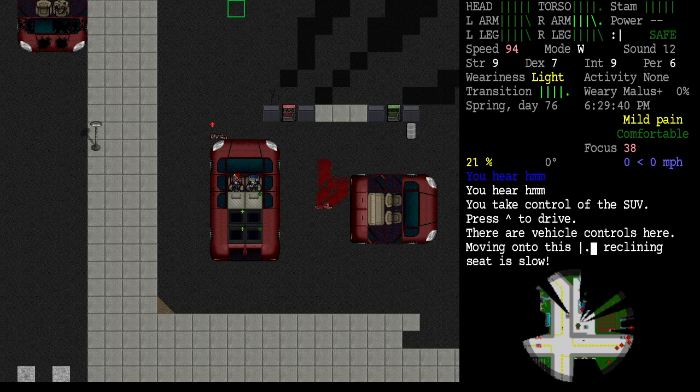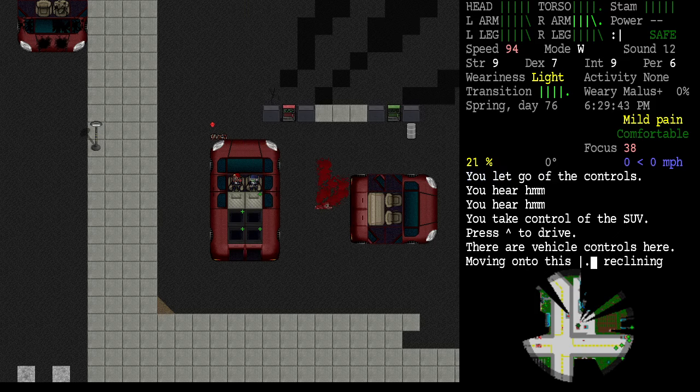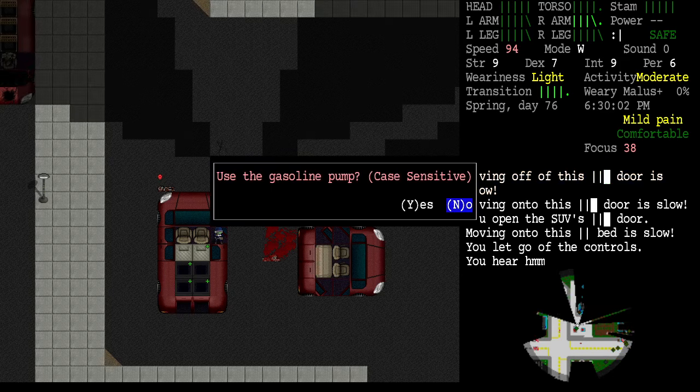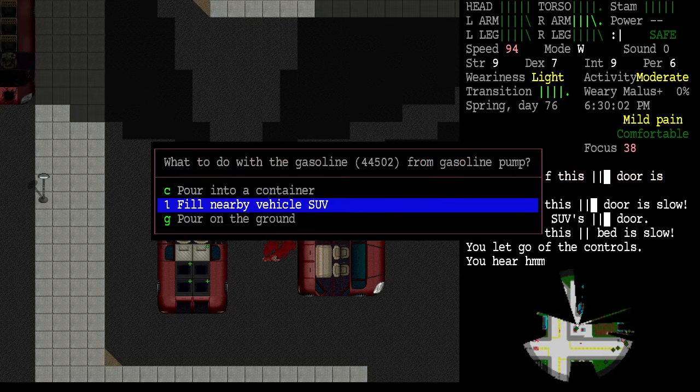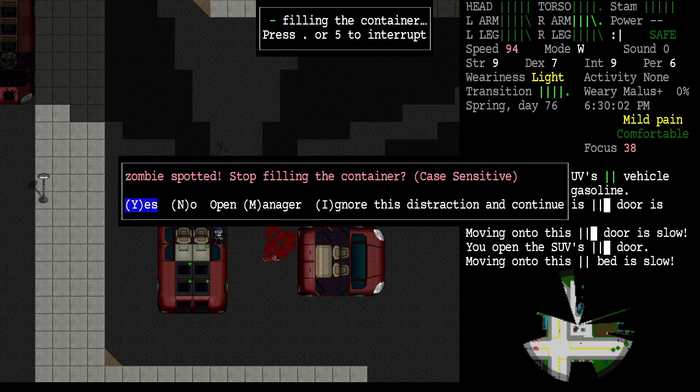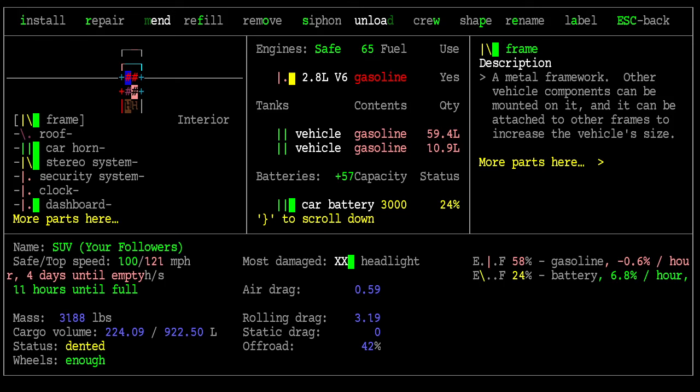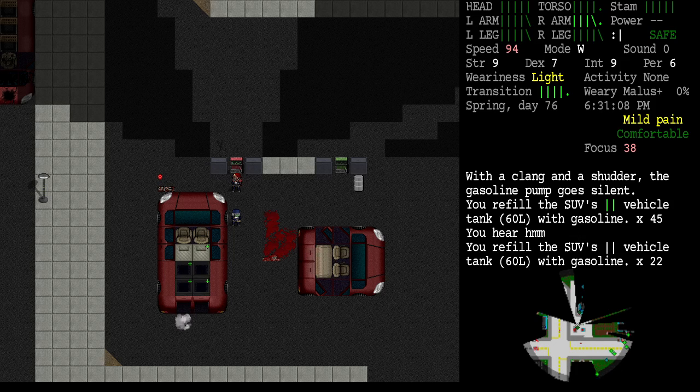That ought to do it. If I'm standing right here and examine the gasoline pump, I can fill the nearby SUV — fill that tank. With a clang and a shudder the gasoline pump goes silent. So I'm going to guess that's now empty. We got about 50 liters of gasoline in our SUV now. That tells me how much to expect from the diesel pump too.